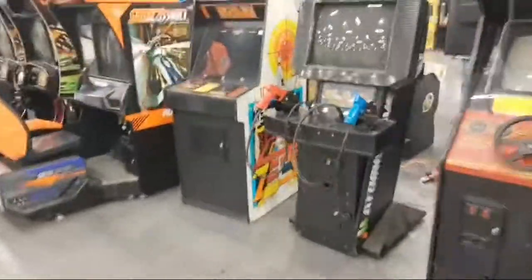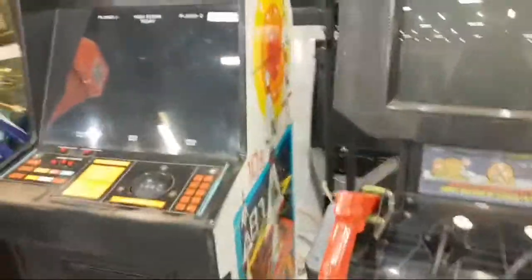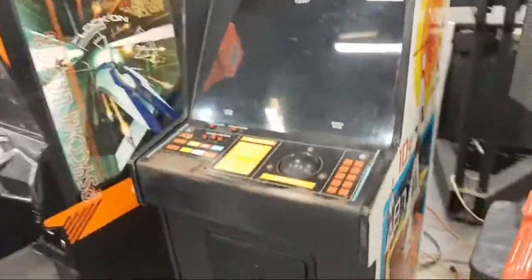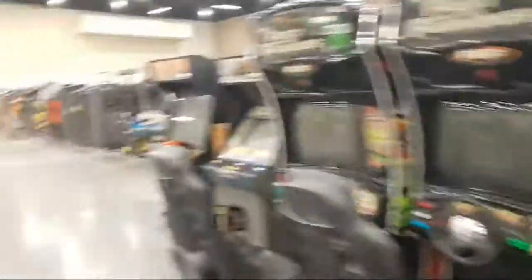Here's a Missile Command — let's take a look. Check out that coin door. That coin door on the Missile Command should be a giveaway as to where this thing came from. It looks like it's got an LCD screen in it. Comment down below if you know where this thing came from — somewhere in Florida, guys. Put it in the comments if you know where I'm talking about.